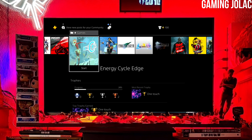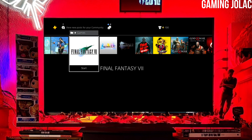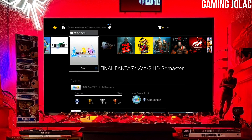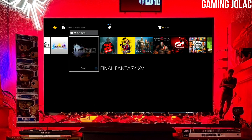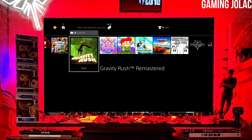After jailbreaking your PS4 successfully, you just have to simply activate the Golden. Now you can enjoy your PS4 with lots of fun things. The best thing about this jailbreak is that it is fully stable on any PS4 with firmware 11.02.